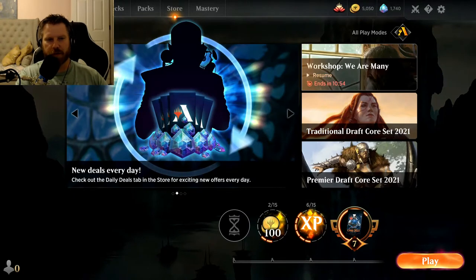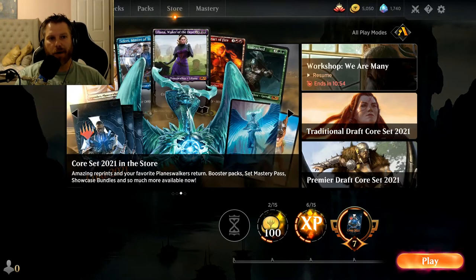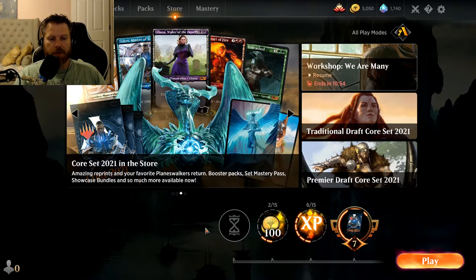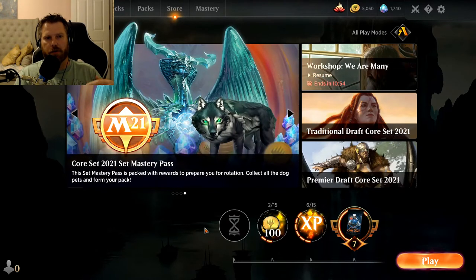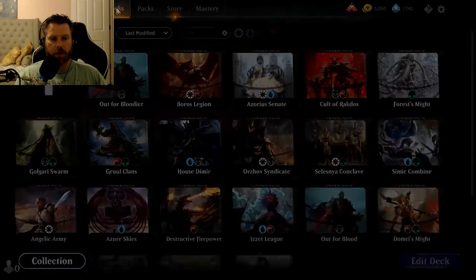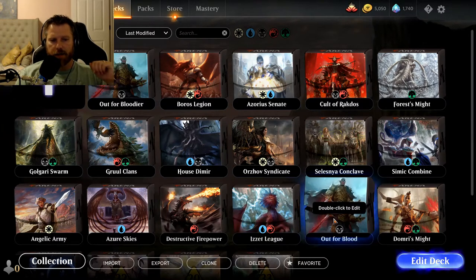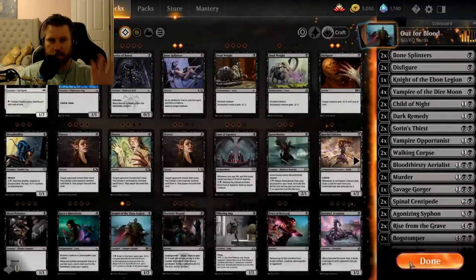Hello and thank you for joining me. In this video we're going to take a look at the mono black starter deck 'Out for Blood.' As a budget player, it's very important to me to play and complete quests. Today my quest was black, so I took a look at the mono black starter deck. I made an upgraded version we'll cover in a minute. Something I discovered is that these mono color starter decks pretty much suck.